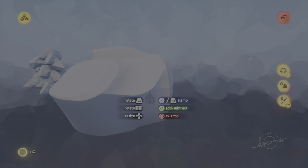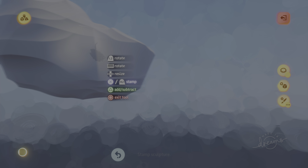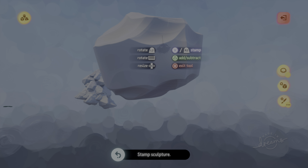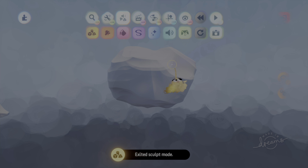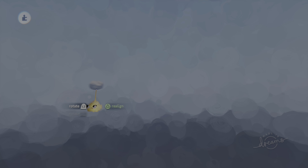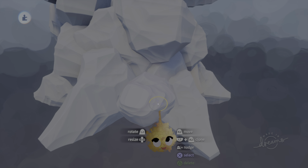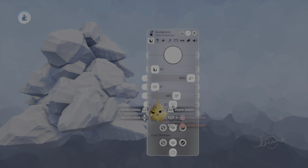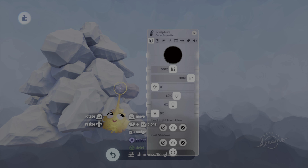Something that pokes out — do some stuff like this so it has texture. Then you downsize it, and you've got a fully texturized rock. Simple and easy. I think that's the best way to do rocks in Dreams, honestly.